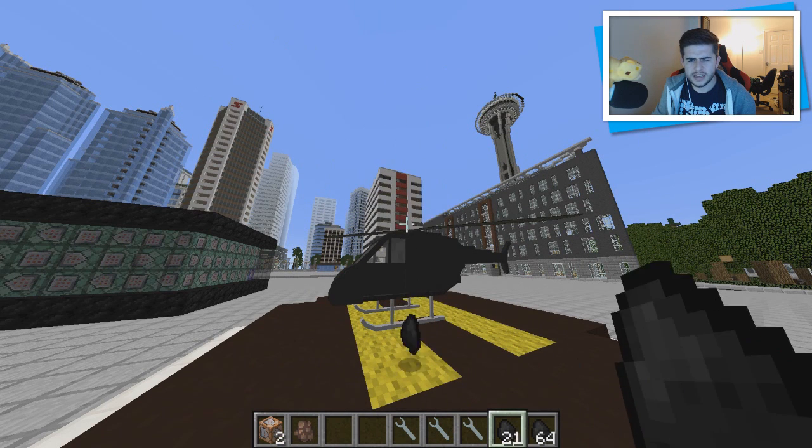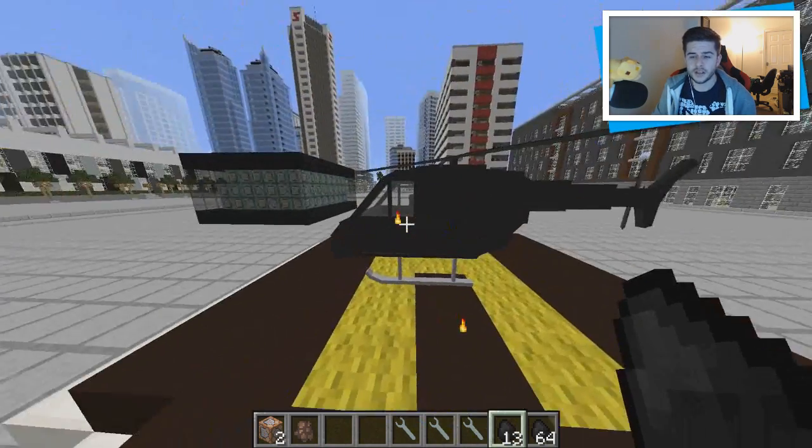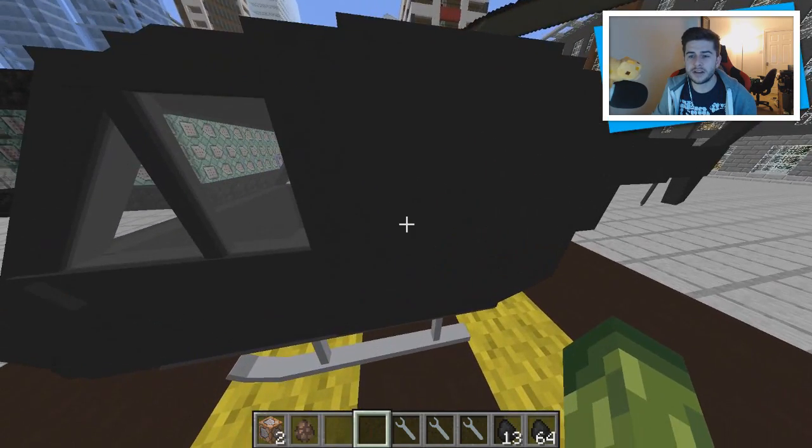It takes close to 50 or 60 pieces of fuel — it's quite a lot, you need to put a lot of coal in there. To get in it, all you simply do is right-click on the actual helicopter.